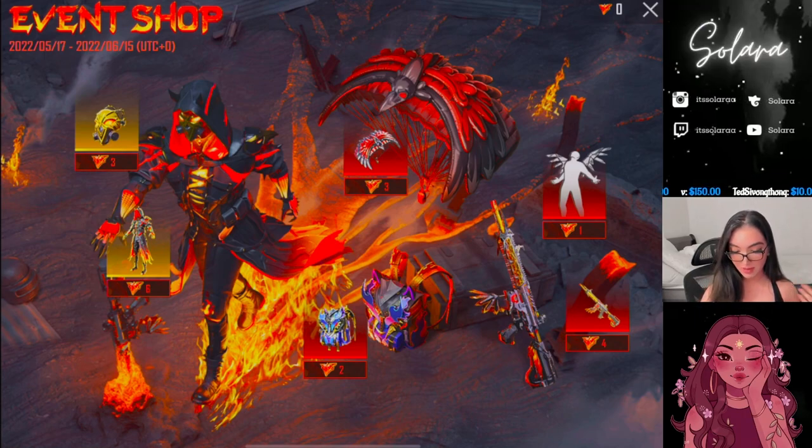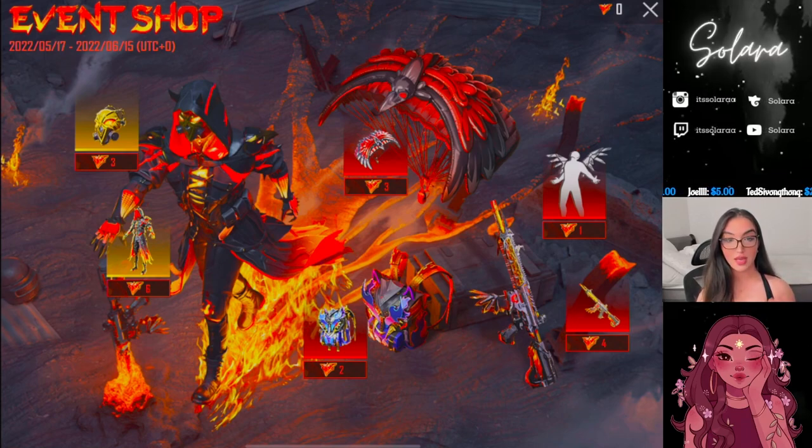As you can see, there's even mythic parachutes, a mythic emote, mythic backpack, and a mythic M4 skin. I'm not sure if the skin itself has some kind of effect or kill feed to it, but we are going to be at least going for the outfit today.